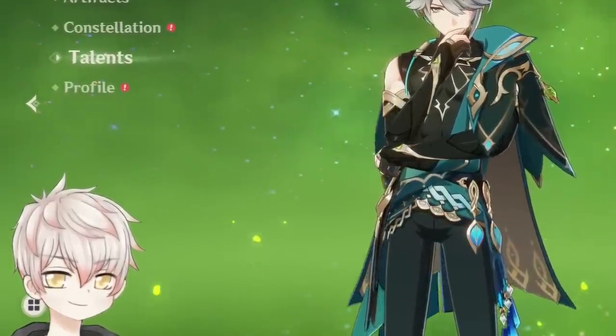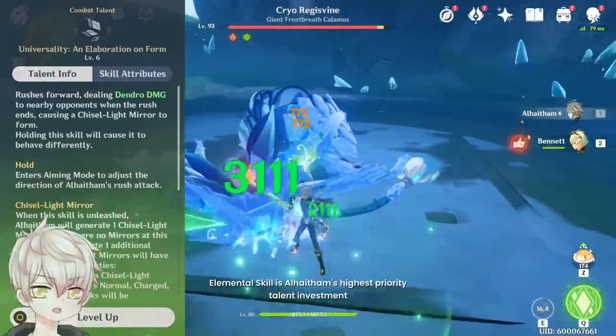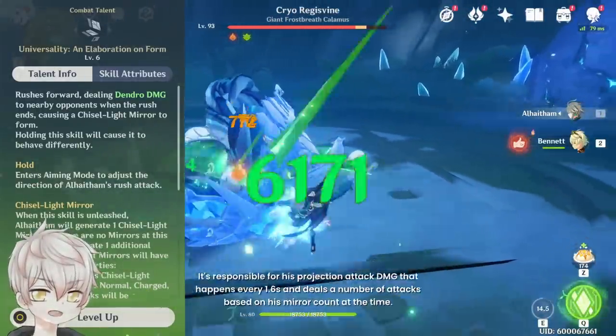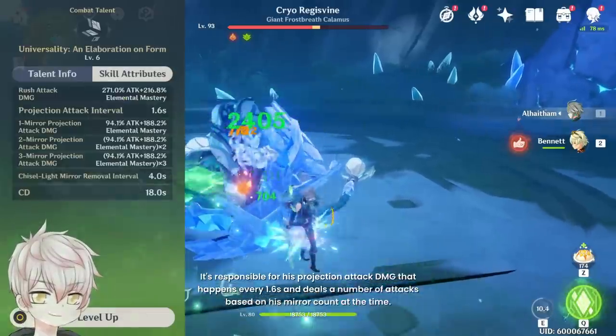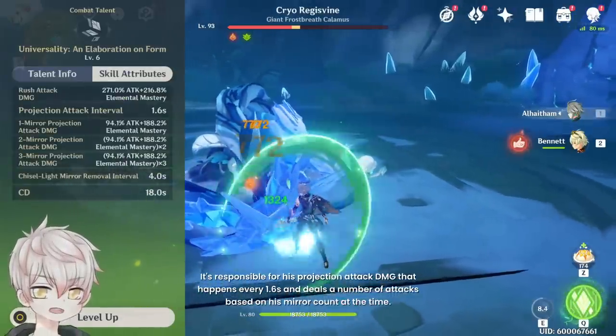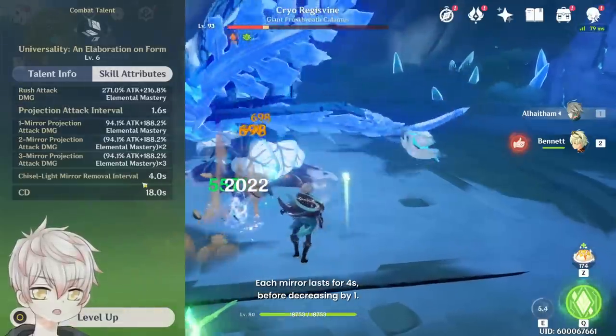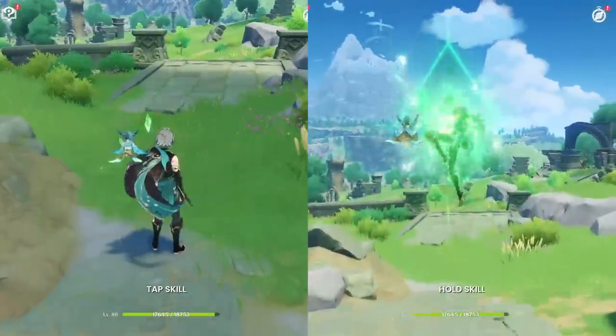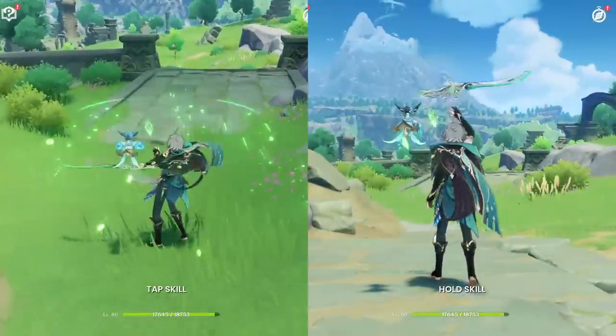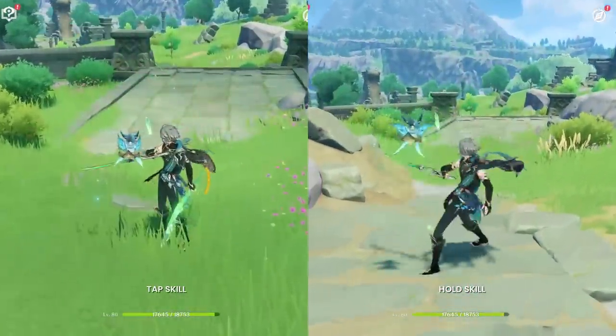Elemental Skill — this is Al-Haitham's highest priority talent investment because it's responsible for his projection attack damage that happens every 1.6 seconds, dealing a number of attacks based on his mirror count at the time. Each mirror lasts for 4 seconds, decreasing by 1. Either tap or hold works, but hold forces Al-Haitham into the air, leading to an immediate plunge attack, potentially activating his A1 passive earlier than you'd like.